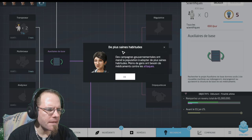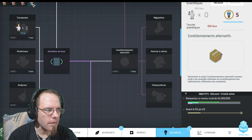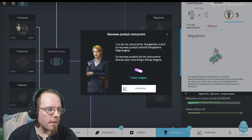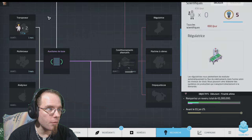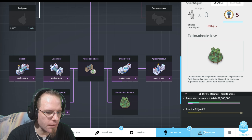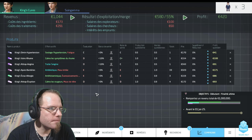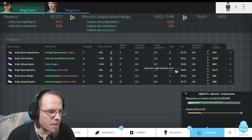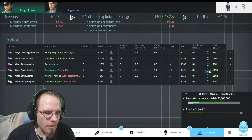Je laisse cette chaîne en pause. De plus saines habitudes : les campagnes gouvernementales ont mené la population à adopter de plus saines habitudes. Moins de gens ont besoin de médicaments contre les attaques cardiaques. Nouveaux produits concurrents. Elle a fait 3 médicaments de suite qui n'avaient aucun effet secondaire. Je suis seulement à 1000, elle est à 1600. J'ai beaucoup de stocks en antibiotiques peau irritée, ce n'est pas bon. Je vais baisser le prix de 10%.